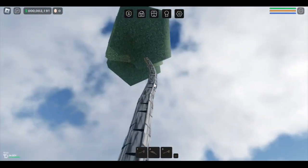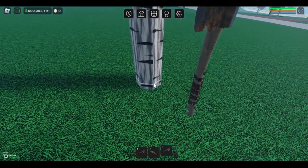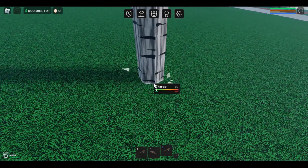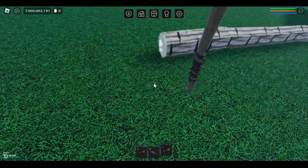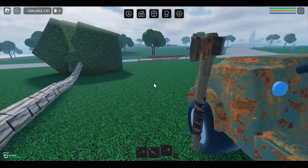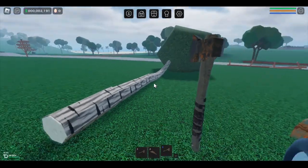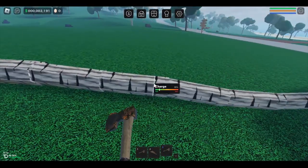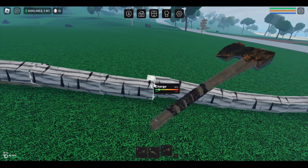So this tree here is birch. Got the old trusty rusty axe. Again, you can just click, but as you can tell with your charge there, it doesn't give you a full power. So you have a choice — you can either just cut it up, or if you hold that down long, it will take a full chop.